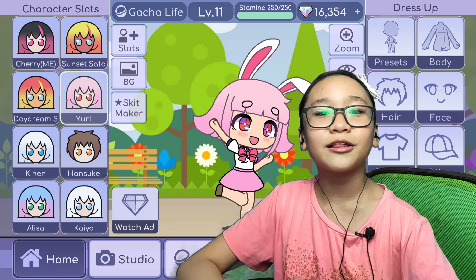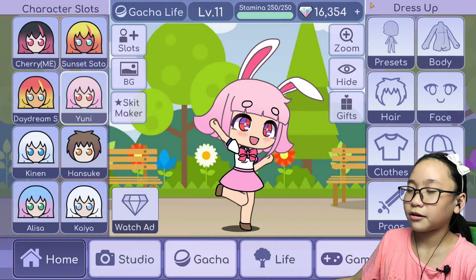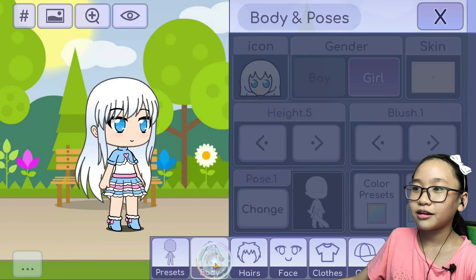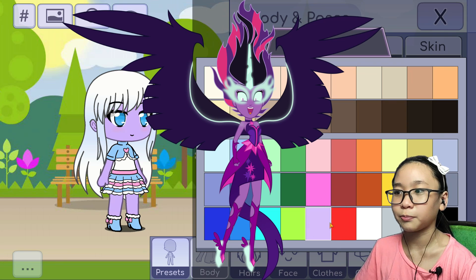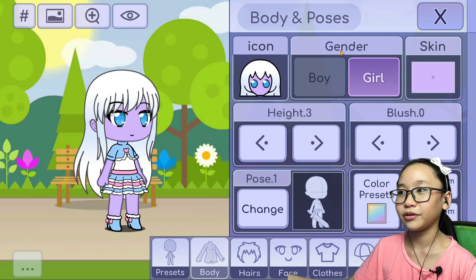The first one we are going to make is Midnight Sparkle. I'm going to change the preset to height three. Her skin is slightly darker, but there's no darker purple — just a darker blue, which isn't purple. So I'm just going to use the light purple because that's the only purple they have.